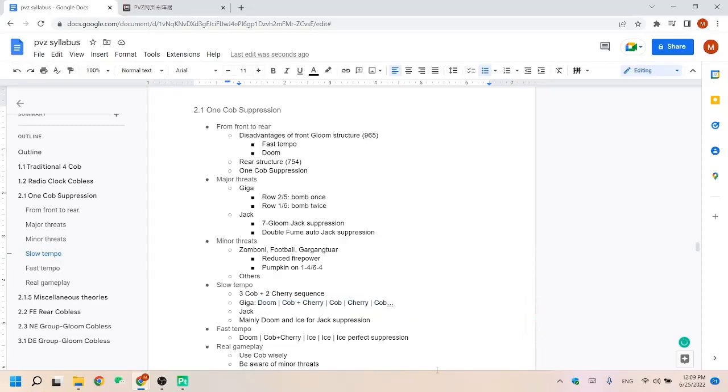After that, the cob and cherry are about to recharge simultaneously. We wait for that moment and then use Doom, cob, and cherry together. For Jack: Doom can suppress the Jack. Cob plus cherry can bomb both sides and also suppress the jacks, but cob or cherry alone cannot. So our beginning is the same: Doom, cob, cob, cherry. Then use ice to freeze the jacks. Whenever the cob recharges, use cob to bomb the gigas. After some ices we can go back to our original sequence. These are the sequences against gigas and jacks — when gigas are absent, there's no need to use the giga sequence; just focus on jack suppression.